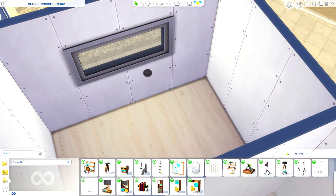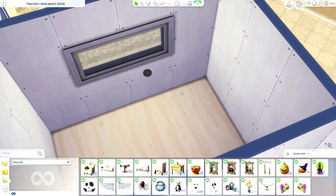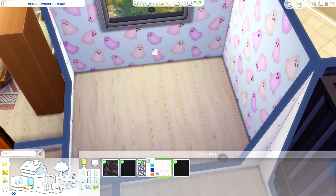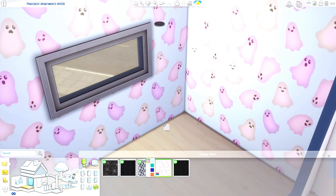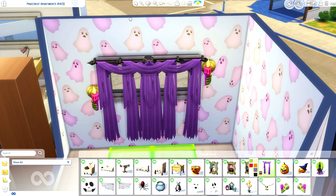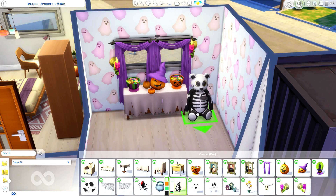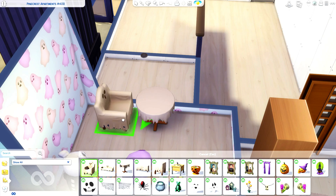Oh my gosh — no! This is like the one room I did not want to have for this challenge. I am a little bit annoyed, I'm not happy right now. Seriously, I'm shaking — there's not even a bed in this pack! Okay, so apparently this is no longer going to be a bedroom. The only thing is we do have wallpaper. Wait a minute — when in the world did we get pink, peach, and purple ghost wallpaper? Now I am actually so happy about this.